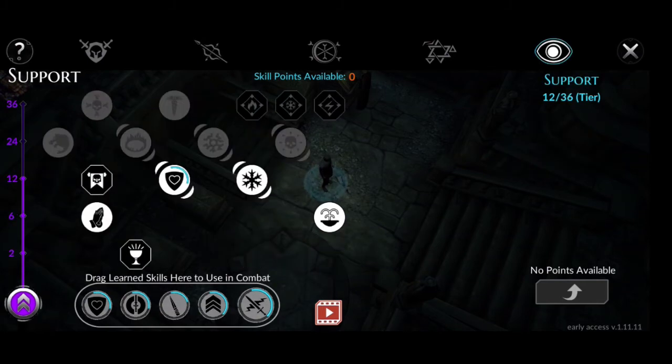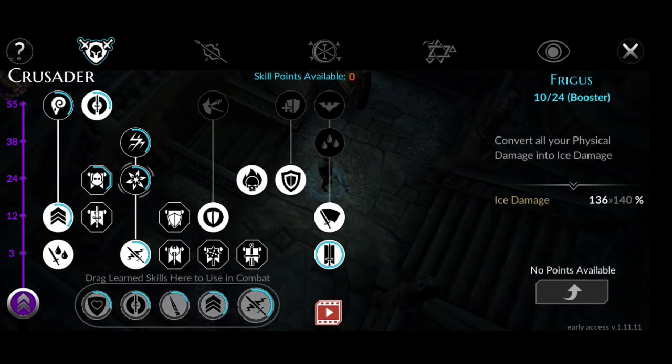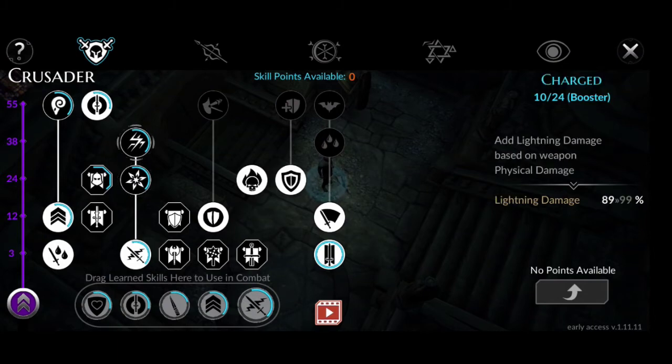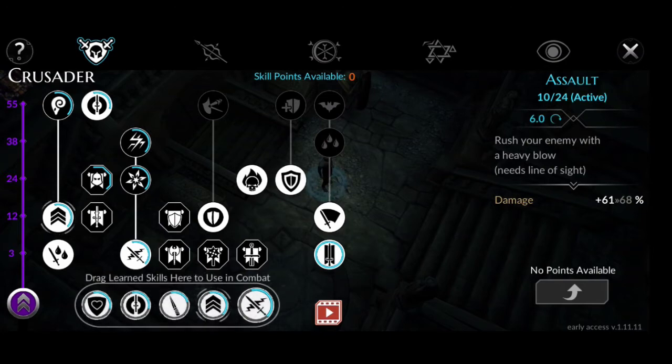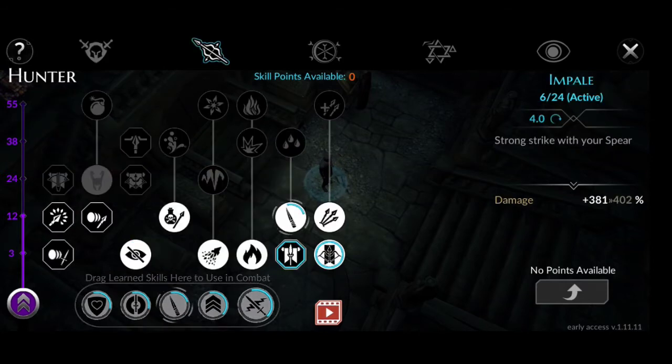The last tree, Support, is 12 over 36 tier. Let's start off with Elemental Strike 10 over 24, its booster Frigus 10 over 24, and the last booster Charge 10 over 24. The second skill Assault 10 over 24, and its booster Aris 10 over 24.